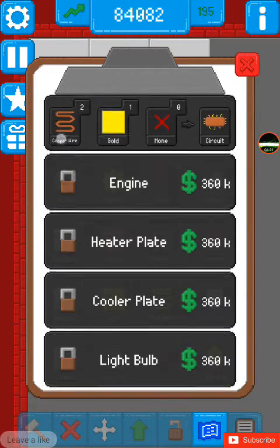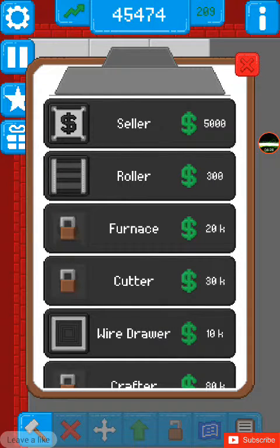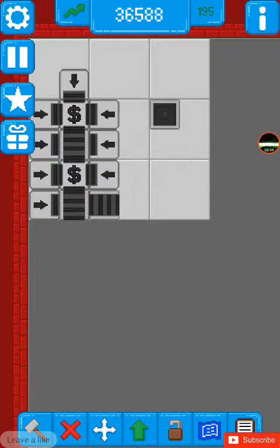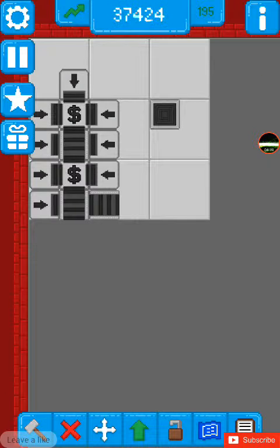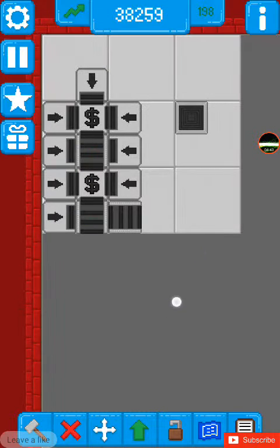I need a wire drawer to make wires, and then I need some gold. So I just need a wire drawer. I have a wire drawer now. I just have a bunch of money making right now.